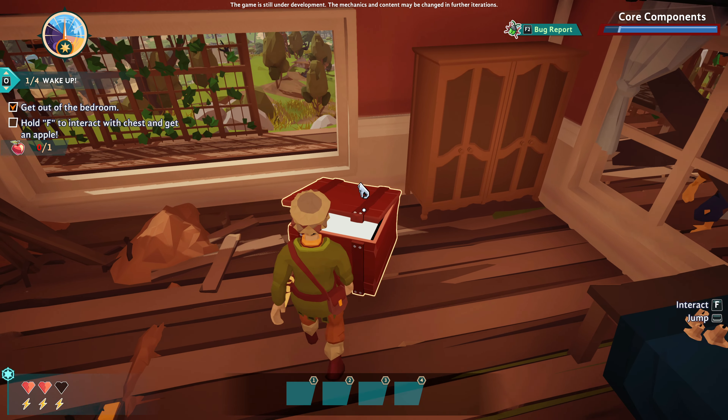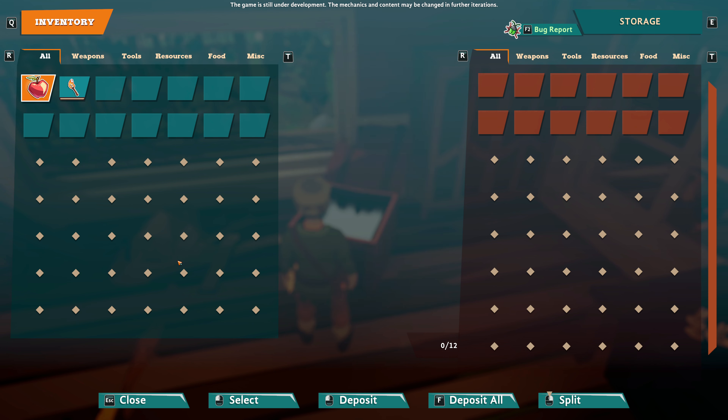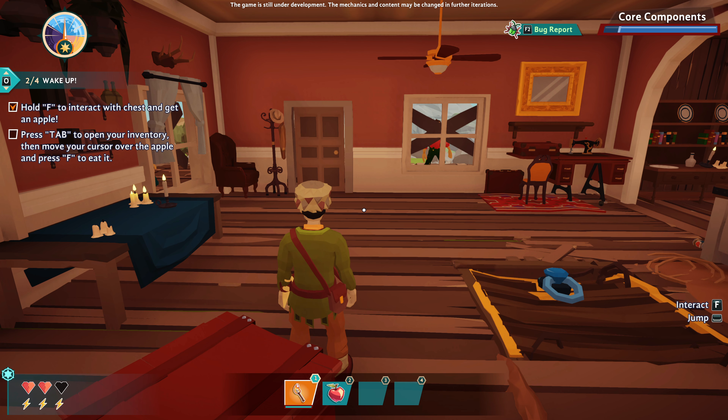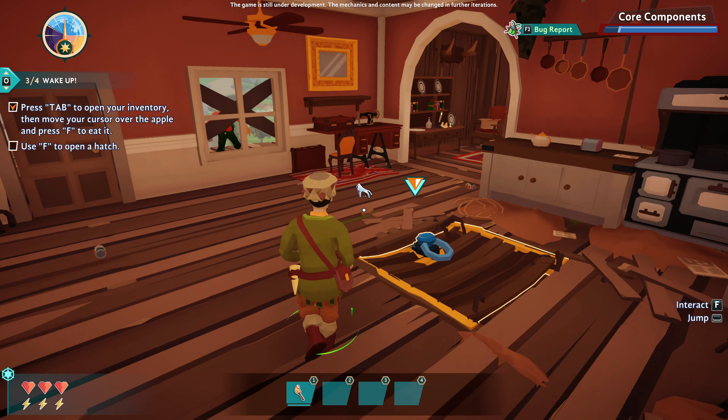Let's get into it. What are we going with - F? Usually either F or E. There we go. Let's put this stuff down in here. And we need a bit of health, so let's eat up that apple. Nice.